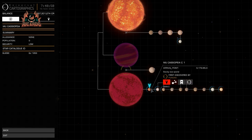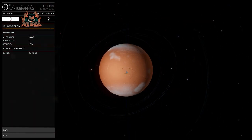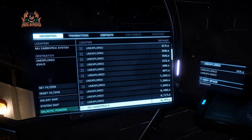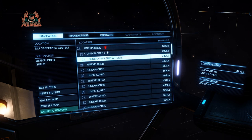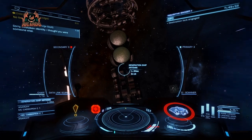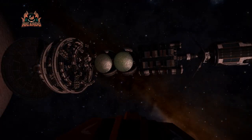Here we are now in the MU Cassiopeia system. We've selected the planet we want to go to. Get close to that planet - it's a rocky icy body right next to one of those red giant stars - and it'll pop up on your screen. The Artemis generation ship's locator beacon is still working even after all this time. By locking the destination you're going to find it without too much trouble, and there it is - the Artemis generation ship.